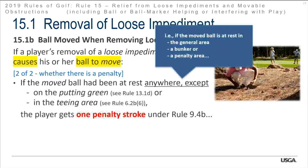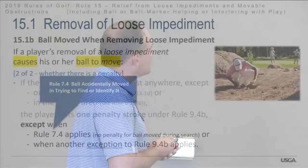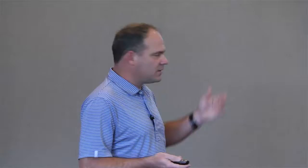If removal of a loose impediment causes the ball to move, the ball must be replaced on its original spot — if not known, we estimate it, per Rule 14.2. The player gets one penalty stroke under Rule 9.4B for making the ball move. If he doesn't replace it and makes a stroke, it becomes a wrong place penalty — two strokes. Exceptions apply under Rule 7.4 for ball moved during search, and other exceptions in 9.4B. The bottom line is: if you cause your ball to move, you've got to replace it.